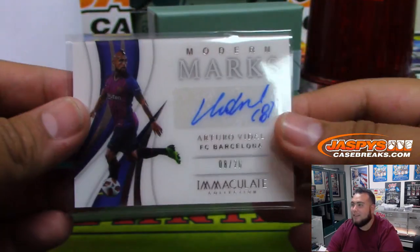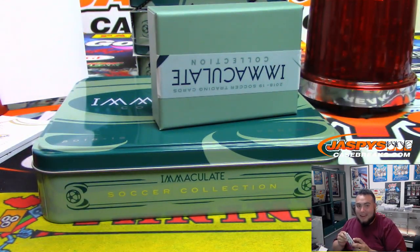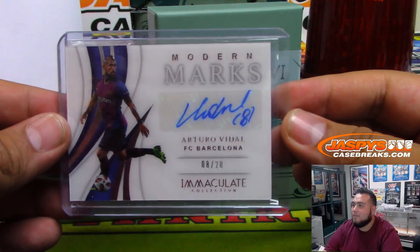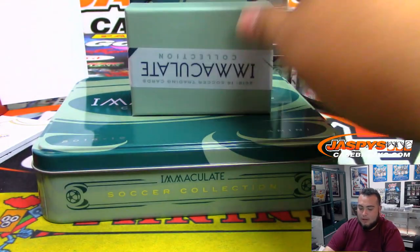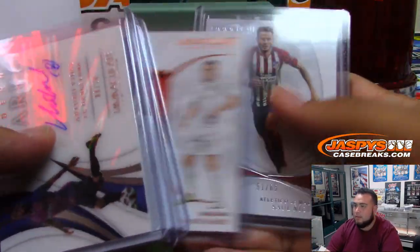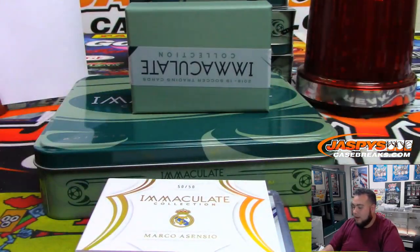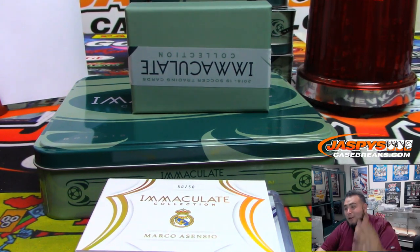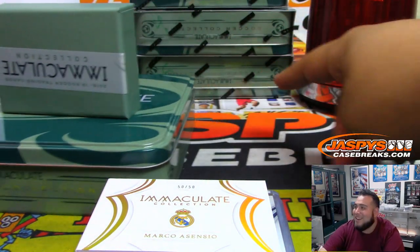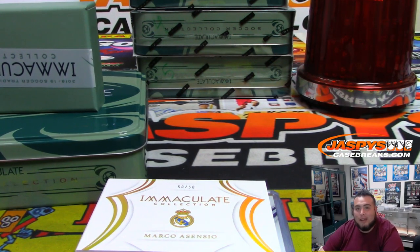Still feel like we haven't pulled a huge name out of this case yet. I mean, I don't really know too many soccer players around the world, but I know the main names — and it's ones we haven't really seen, but still some very nice stuff. This Immaculate Soccer is nice. And that was the break — Immaculate Soccer, one box, random number block, number 3. Number 4 is already in the store. I just feel like there's bigger names hiding in these last three boxes. Let's continue breaking some soccer — but I think coming up next is gonna be some hockey. Appreciate it.